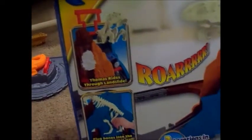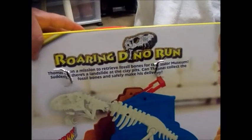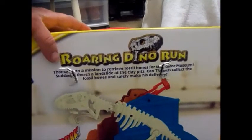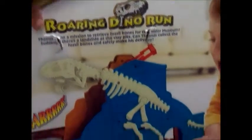So let's look at the sides — here's how it's going to look. Thomas goes through the landslide and you can put the bones in place. Thomas is on a mission to retrieve the fossil bones for Sodor Museum, and suddenly there's a landslide at the clay pits! Can Thomas collect all the fossil bones safely to make his delivery?